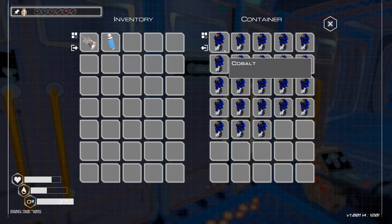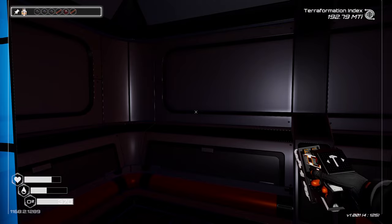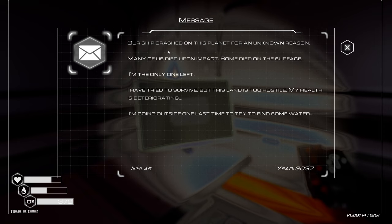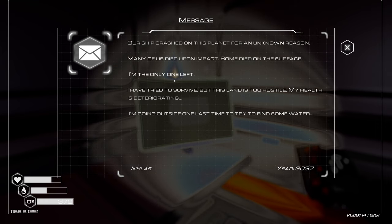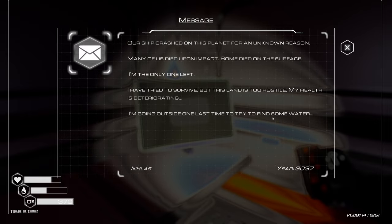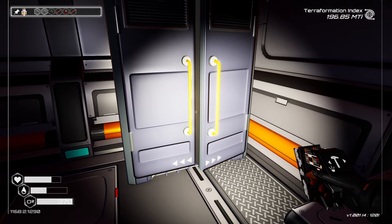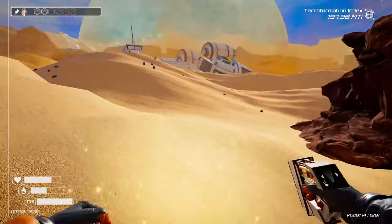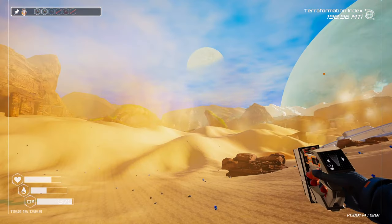So now we can take a look at our progress screen. Look at how much pressure we're producing now and the heat is going way up. So our heat - a nuclear fusion generator, a tier two machine optimizer, gas extractor - we're getting kind of close to that one. We definitely need more drills but I am yet again very low on super alloy. So we're going to put our cobalts away and head over to the oasis. There's a ladder in the ground. Let's turn on the flatscreen - I'll take that lore note. Our ship crashed on this planet for an unknown reason. Many of us died upon impact. Some died on the surface. I'm the only one left. I've tried to survive but this land is too hostile. My health is deteriorating. I'm going outside one last time to try to find some water. Oh no, man, that really sucks.